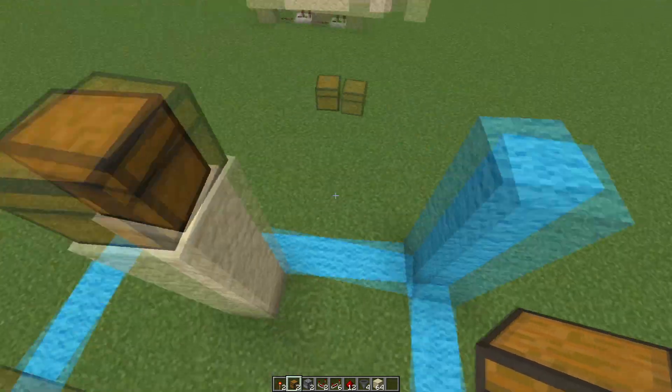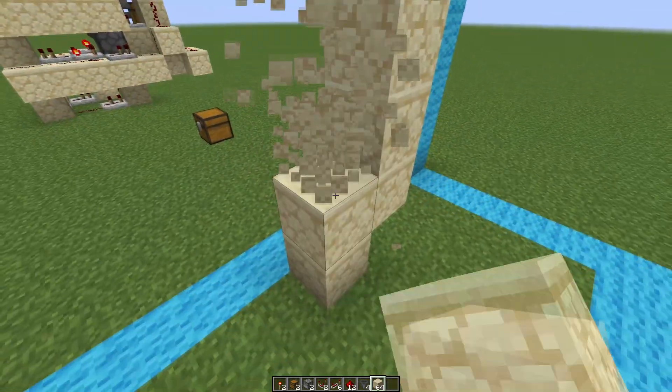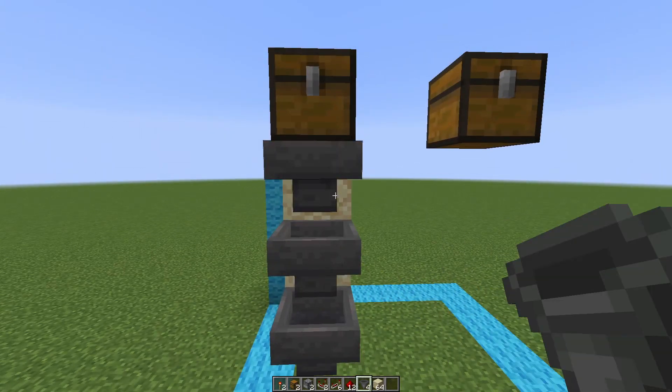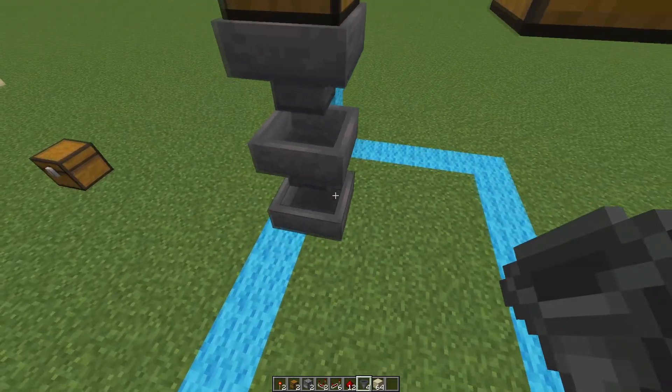If we come around to the back of these chests, place 3 blocks right here and then break the original 4 blocks. We can place 3 of our hoppers right here, then go back and break those 3 blocks and come back to the front.